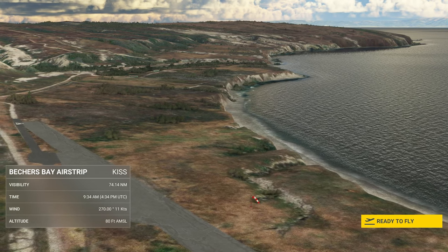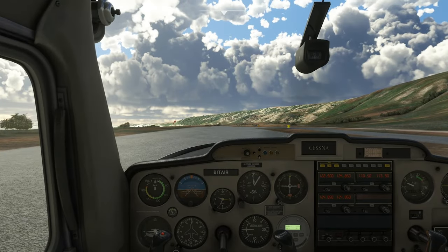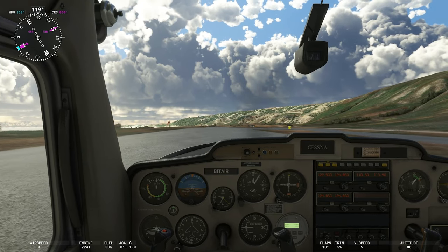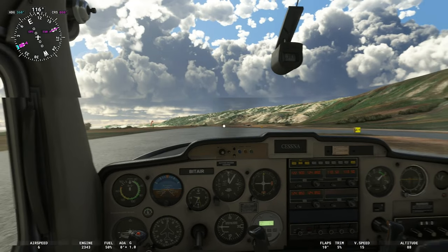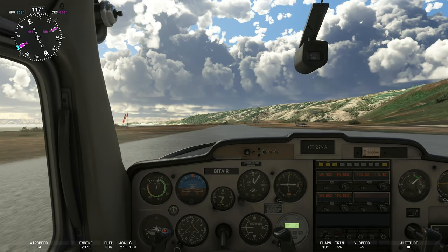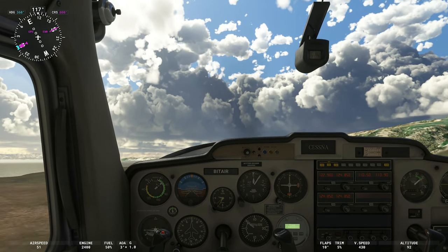We're going to get ready to fly here, get rolling. Looks like we have some fairly nice weather. As you might imagine, this is a rather small airstrip, but there should be plenty of room to get off the ground. And we can rotate quite easily.